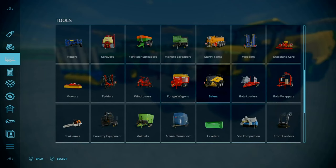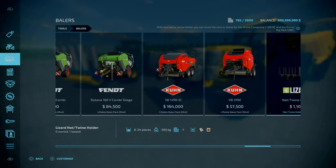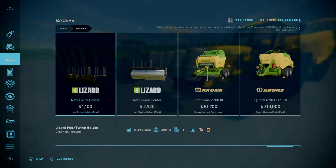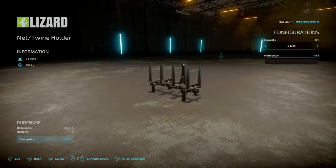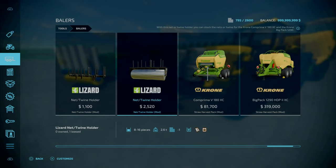You'll find these under tools and under baiters, right at the end, next to our Stroll Harvester Pack. We've got the Net and Twine Holder. This one will hold 8 Nets, 12 Nets, 16 Twine, or 24 Twine. That is one slot count and goes down to one. The other Net and Twine Holder is two slots and goes down to one. Also, I thought I'd mention the mod is 3.07 MB to download.